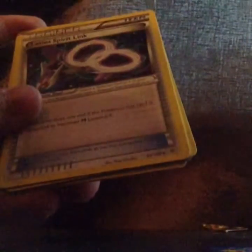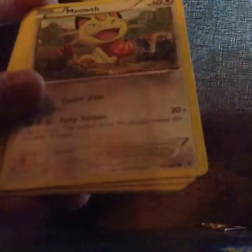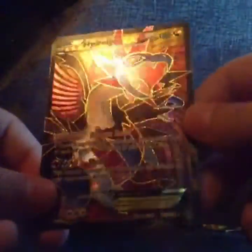Here are my cards — you can see what you get. First we have Volkner, Latios, Fearow, Executor, Cascoon, Meowth, Natu, Pikachu, Bagon, and Zapdos. And our rare is... a Full Art Hydreigon EX! Wow, I am really happy. Maybe we can get another one from this pack.